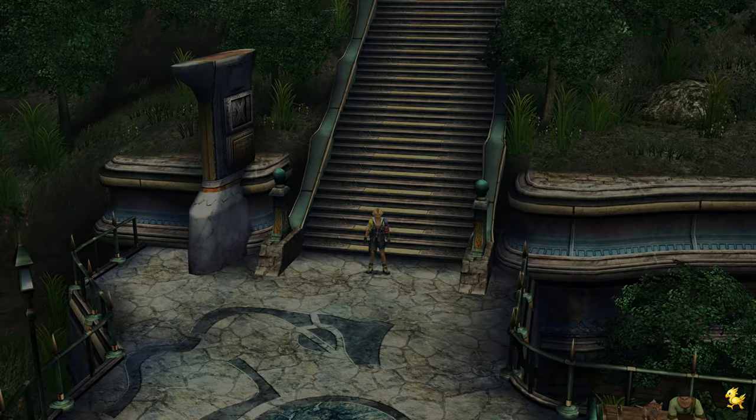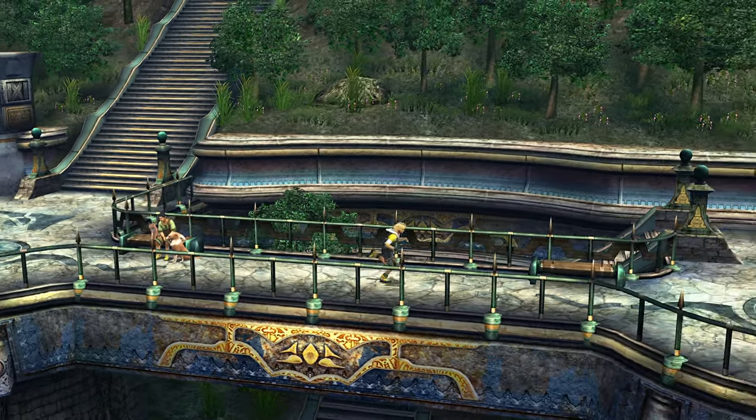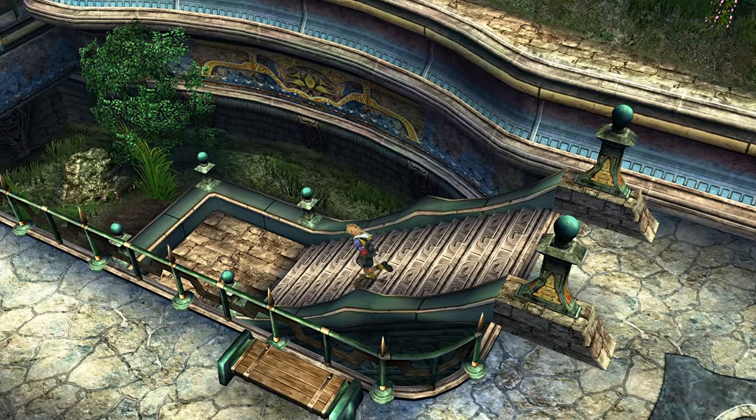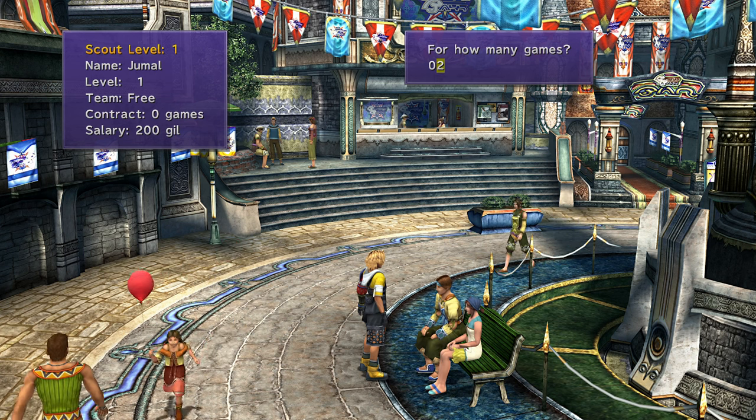Welcome to part 2 of this Final Fantasy guide. First thing is to start grabbing your Blitzball team. Head back to Luka and grab Jumal, Zalitz, and Wedge.